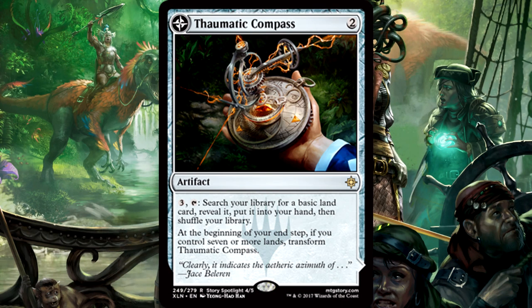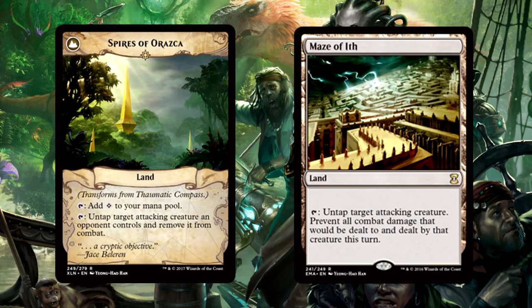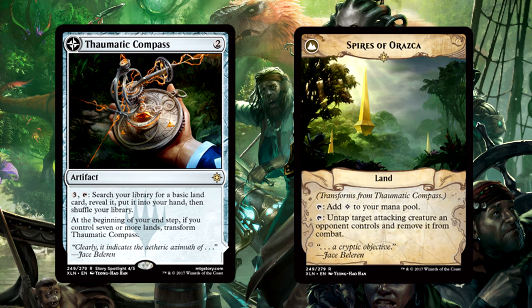Thaumatic Compass is 2 mana for an artifact. You may pay 3 and tap it to search your library for a basic land card, reveal it, put it into your hand, then shuffle your library. At the beginning of your end step, if you control 7 or more lands, transform the compass into Spires of Orozka, a land card that you can tap to add 1 colorless mana to your mana pool. You can also tap it to untap target attacking creature an opponent controls and remove it from combat. Hey, Maze of Ith, welcome back to Standard. The important thing is how expensive this is to get online - 2 mana to play it, and then you gotta wait until you have 7 lands, and the 3 mana activated ability doesn't even get you a land onto the battlefield. It's a grind.